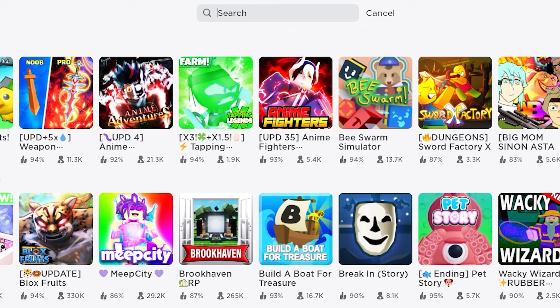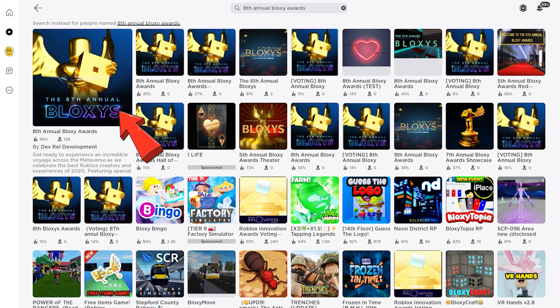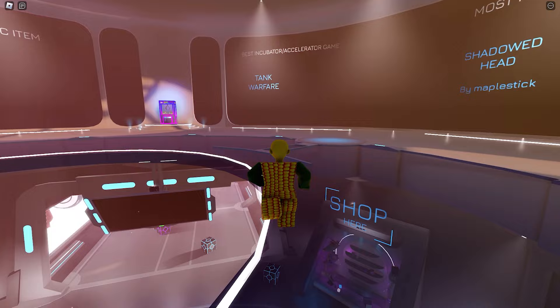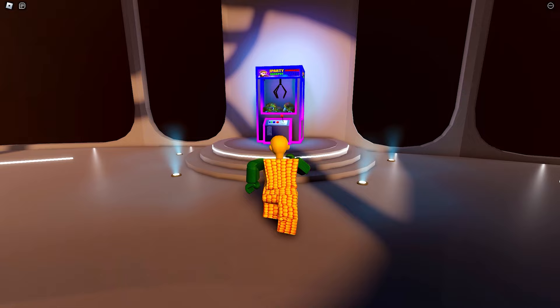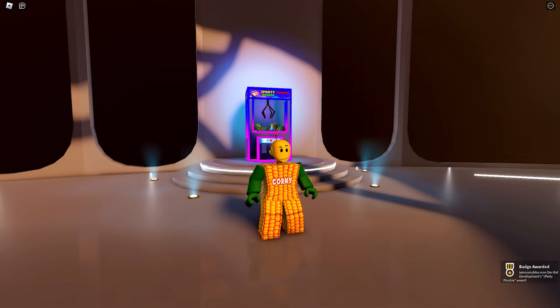For the next item, join this game called 8th Annual Bloxy Awards — select this first one. To get the free item in this game, you need to go to the Roblox logo area — you'll be lifted to the next floor. Now go to the claw machine and go ahead and use it. There goes your plushie badge unlock! Time to check the item in our inventory — nice, this is so cute!